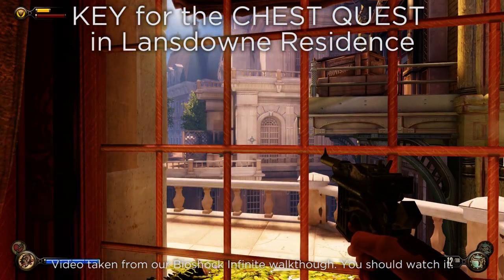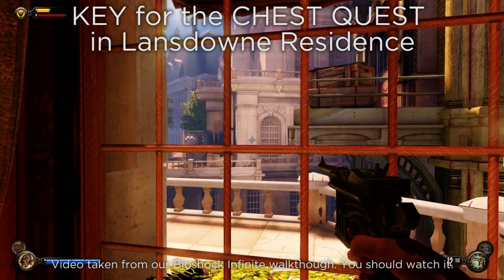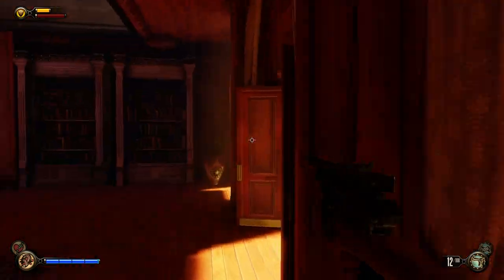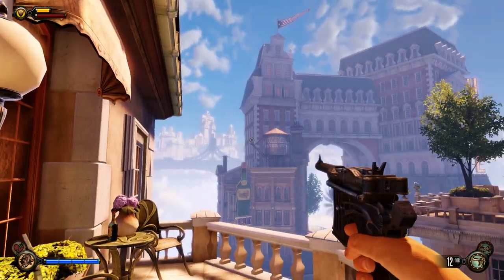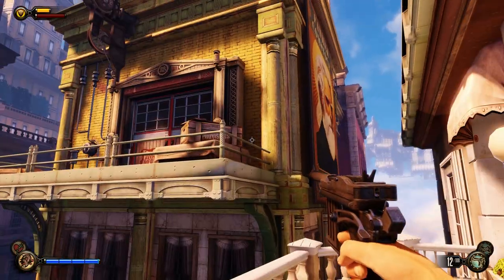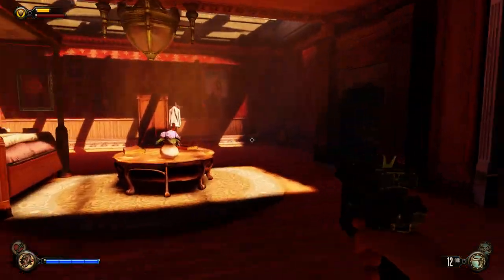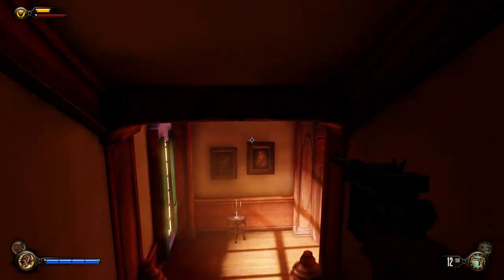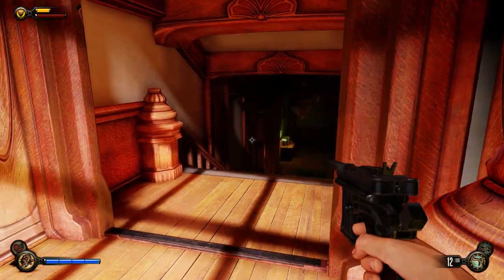Welcome to the Massive Network. You're watching our video guide on unlocking this chest, which is in the Lansdowne Residence. You should recognize this area — there's a chest that you need a key for, from the Feathers of something. Anyway, we'll show you how to get that now.